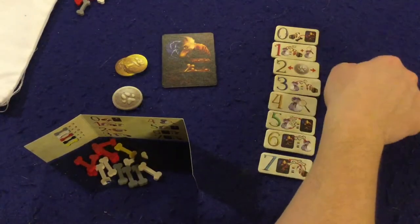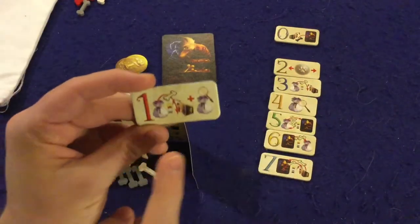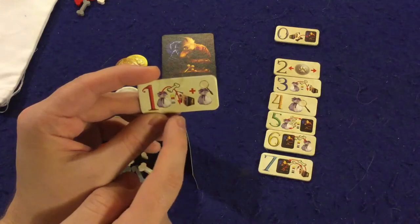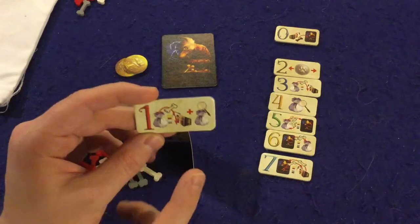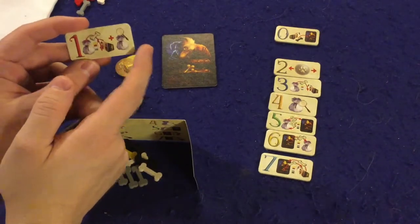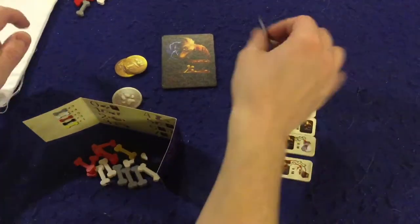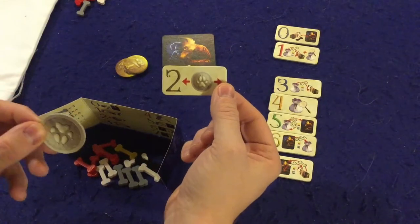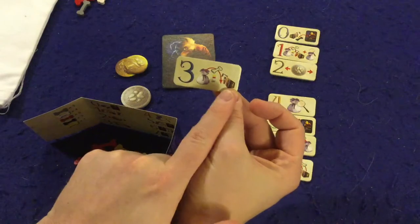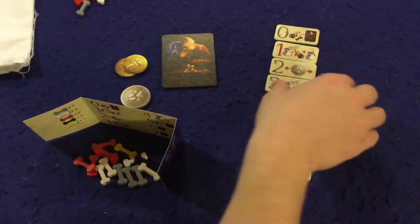The zero tile lets you return a black bone from in front of your screen — so player elimination doesn't happen often because you can always get rid of a black bone. The one tile lets you reach into the bag and draw a bone; if it's white, yellow, red, or gray you keep it for points, and you also get to look into the bag. The two tile lets you put the dog token in front of anyone to make them first player next turn. The three tile lets you take a bone from the bag as long as it's not a black bone — if you draw black, it goes back in the bag and doesn't count as a strike.